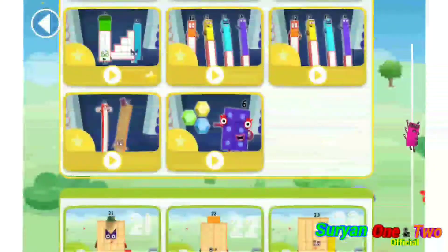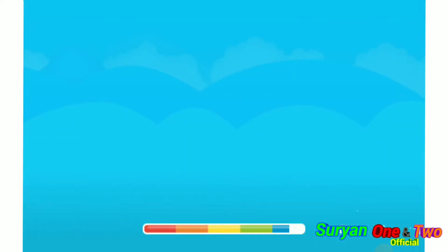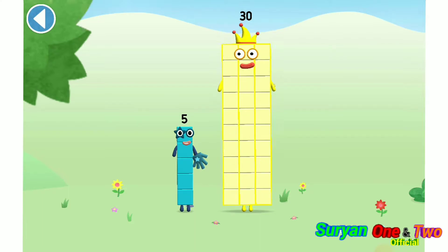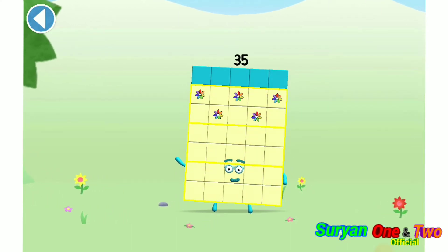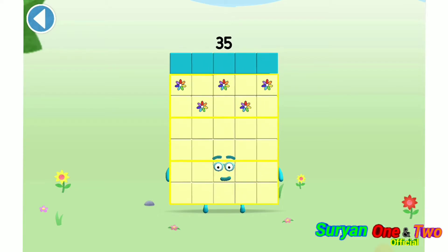Let's play. You're about to meet number block 35. Can you add 5 to 30 and make number block 35? Drag number block 5. Well done! This is number block 35. This number block is made up of 35 blocks.